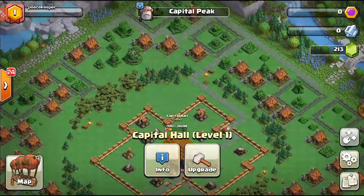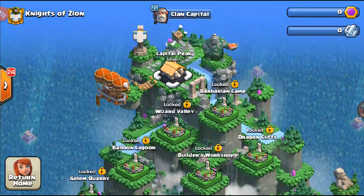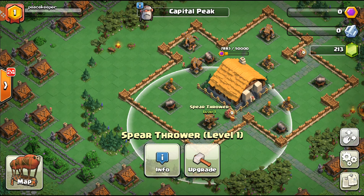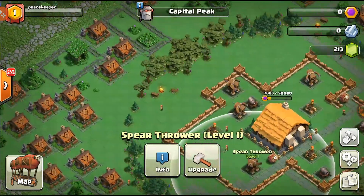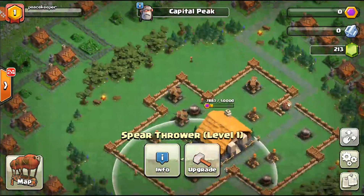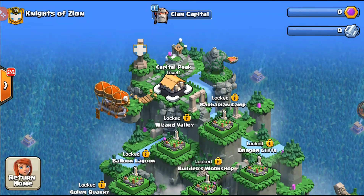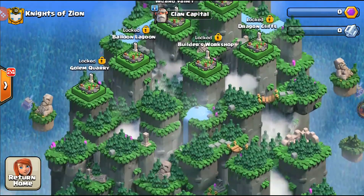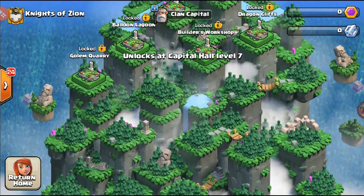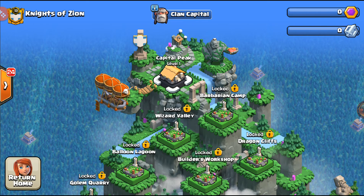I have a little bit of gold and I'll contribute it. Going over to the map, you can see all we have currently is the Capital Peak. We have to work slowly and surely to upgrade all these things, working together one thing at a time. You start with the Capital Peak and work your way down all the way to the Golem Quarry. You need to be Capital level seven to unlock different troops, so we definitely need to grind the Capital Peak to obtain those rewards, new troops, and raiding.